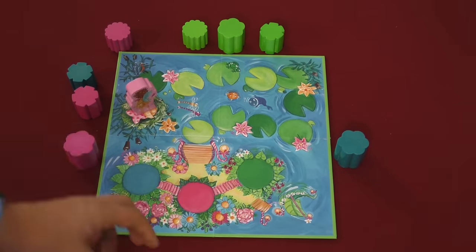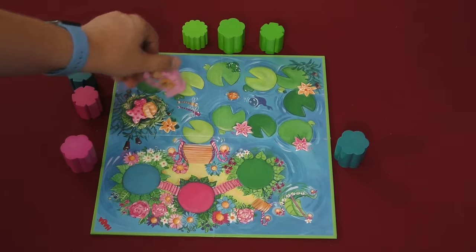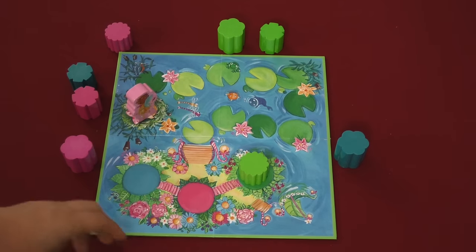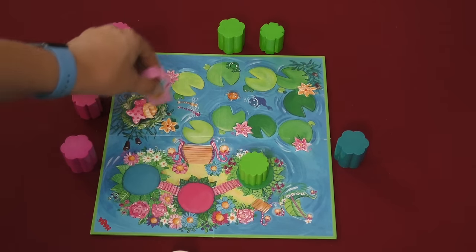So this is a cooperative game. Players are going to be trying to build stalks of flowers before Rosalina wakes up from her bed and trundles off to the island. On a child's turn, they roll the die. Whatever color they roll, they'll place a stalk of that color and they roll again. If they roll Rosalina, she moves forward one.